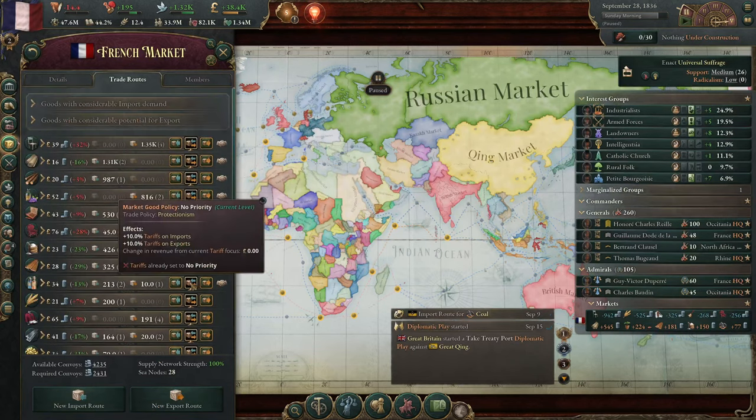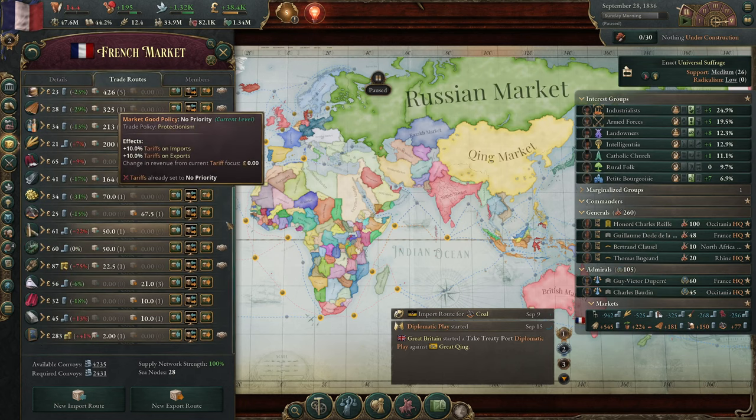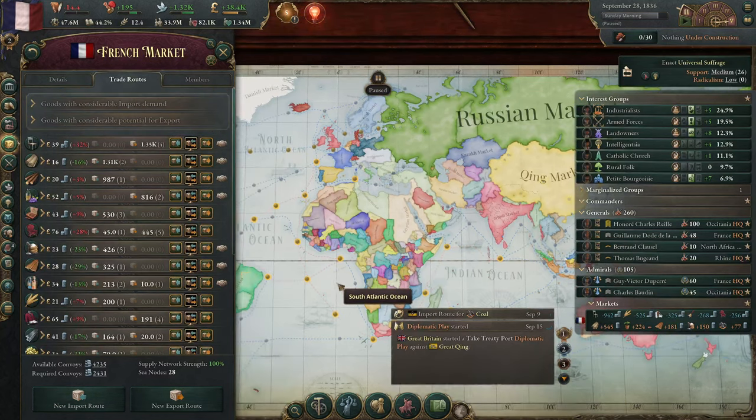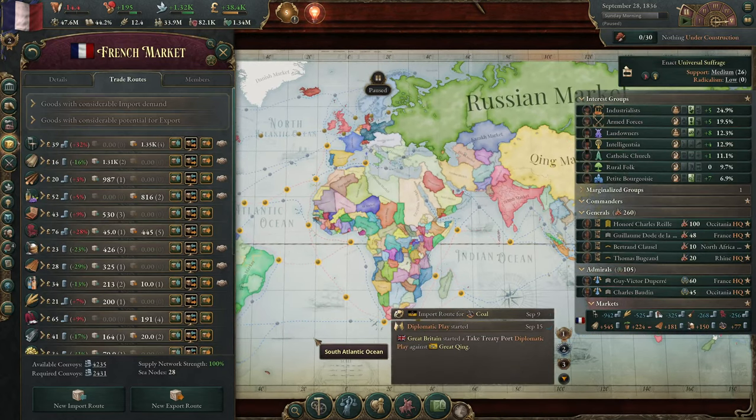Much better than vanilla — it's actually usable. This is one of the worst screens in vanilla. Clearly Paradox is afraid of scaring off more casual gamers with walls of numbers. But if you're on my channel, you're probably not a more casual gamer, and so you'll be more happy with a mod like this. You're welcome, enjoy.